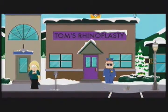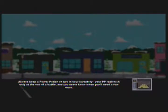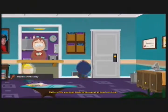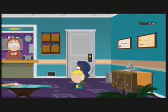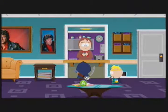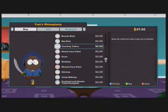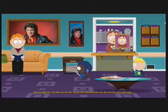We can go into Tom's Rhinoplasty — that's where we're going right now. There's a friend in here: Stan's mom, because she works at Tom's Rhinoplasty. And that's also where the business office key is. There's another facial design here. Talk to Randy's mom and go ahead and buy one of these facial designs — doesn't matter which, just buy one thing. If you buy that, you'll end up getting Stan's mom on your friends list.